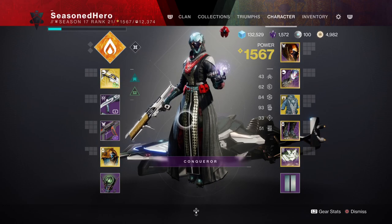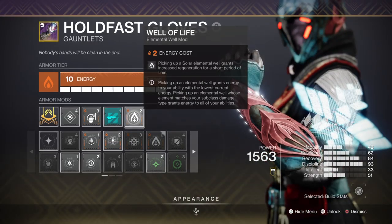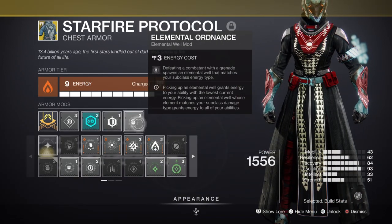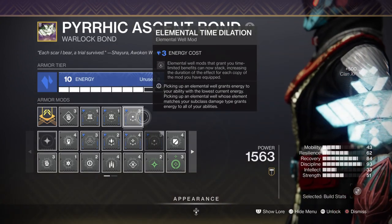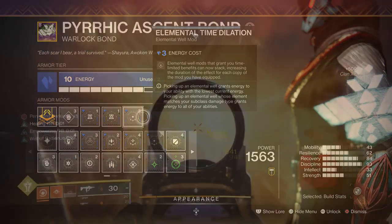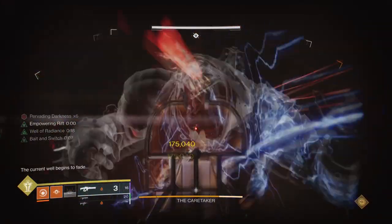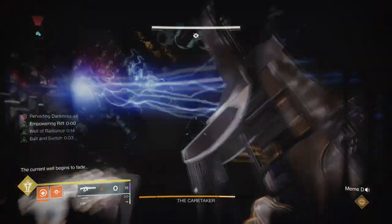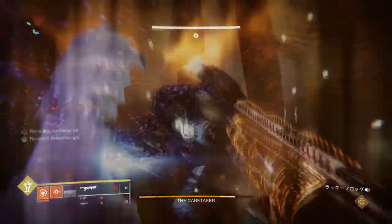Key mods to have are Bountiful Wells for 2 wells instead of 1, Well of Life for a brief increase in health regeneration, Elemental Ordnance for creating wells via grenades, Font of Might for a 25% weapon buff via wells, and Elemental Time Dilation for increasing the duration of time-based well mods. The way this build works is that you don't need to heavily invest in your mods to gain a huge bonus from activating them.